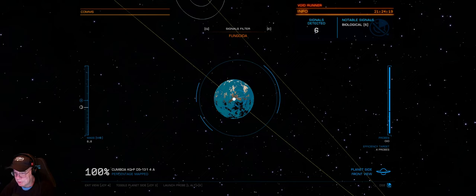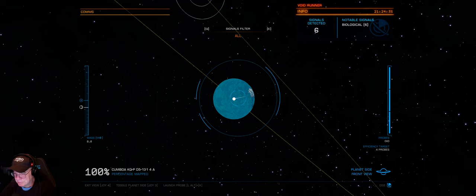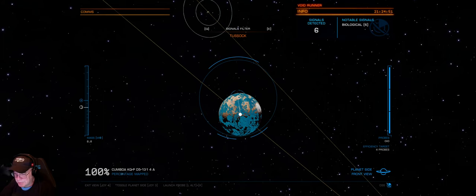What I'm going to look for is a spot that has mostly everything I want. Right up there on the sun side there's a pretty good chunk. We're calling out tussock right there — that's where I'm going to head.